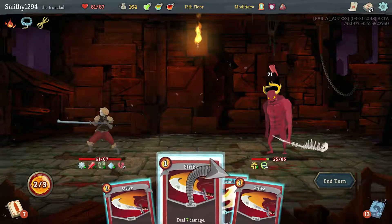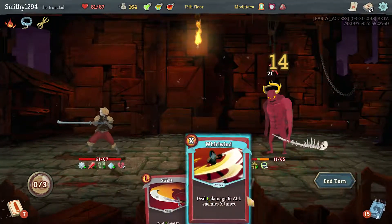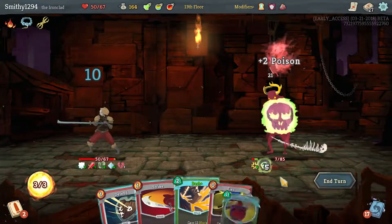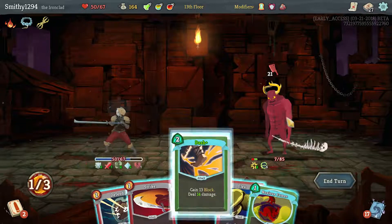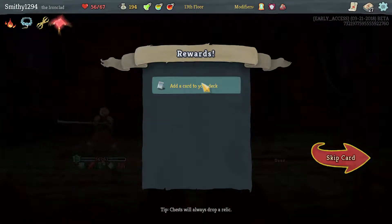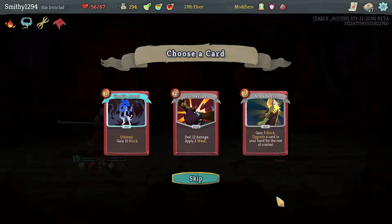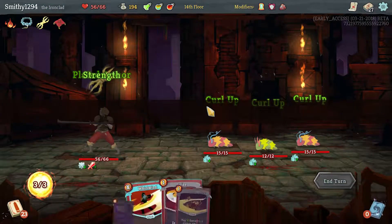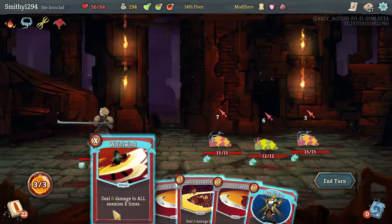Dash is really nice in this as well because it's an attack that gives you block - you can play an attack and still be fine. It's actually better to play two Strikes; Whirlwind is better against multiple enemies it seems. You're dead. Regal Pillow as well - heal with an additional 15 HP when you rest, pretty good.